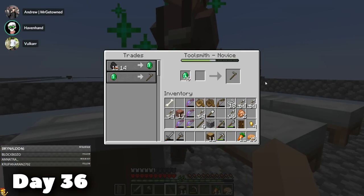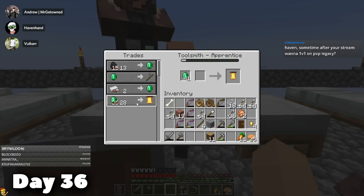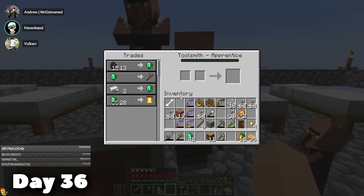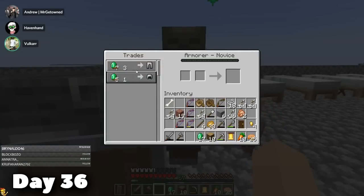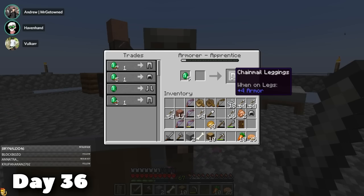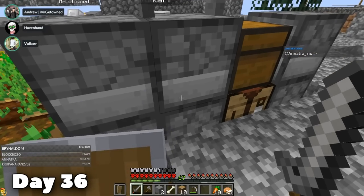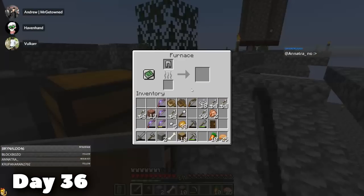I got a toolsmith on day 36 — I hate toolsmiths. I either buy bells for an extortionate amount of emeralds, or I buy a million hoes and hope he levels up that way. I decided to just move on to the armourer for the time being. We have an armourer! I was able to get everybody half iron armour — just a little bit of protection. Then I spent the rest of the day trading chainmail armour and smelting it for iron nuggets.